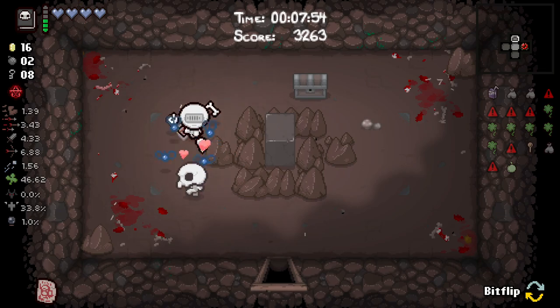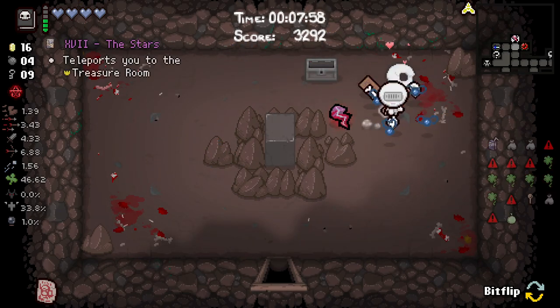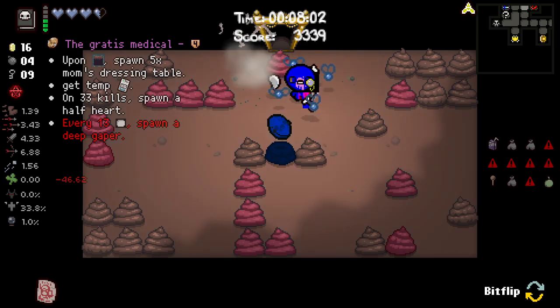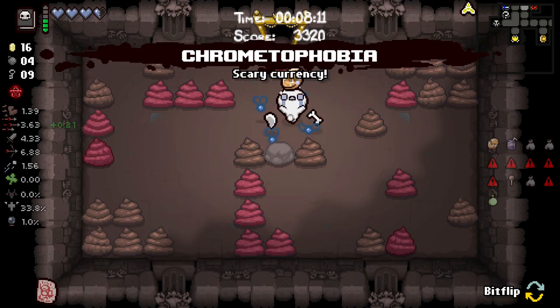You see that room? Oh this is nuts - red poops! Upon going to the next floor I'll spawn five mum's dressing tables, again temporary on 33 kills. Spawn a half out every 13 rooms. Okay we just want to take this.